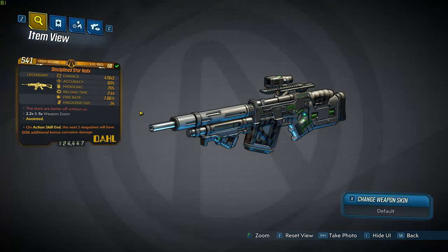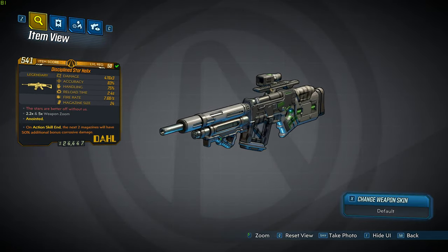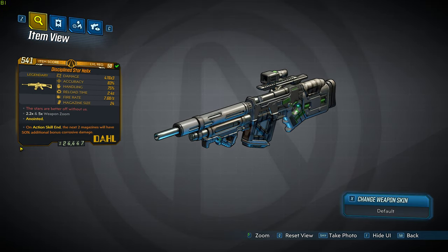Hey guys, yes it is the Dahl Star Helix rifle — it's okay, looks okay. On action skill, the next two magazines will have 50% additional bonus corrosive damage. Kind of strange — it's got no element shield.